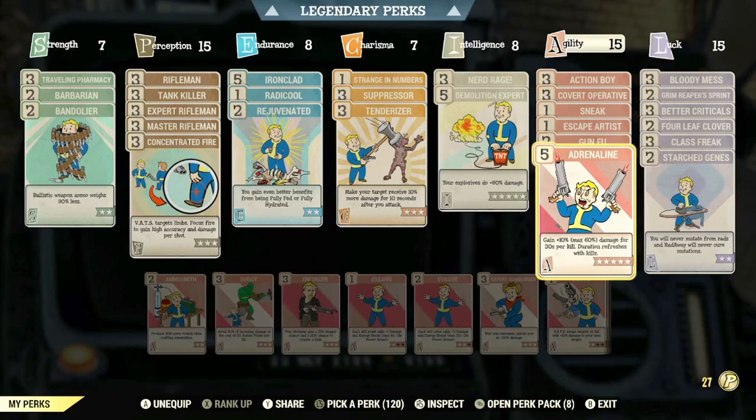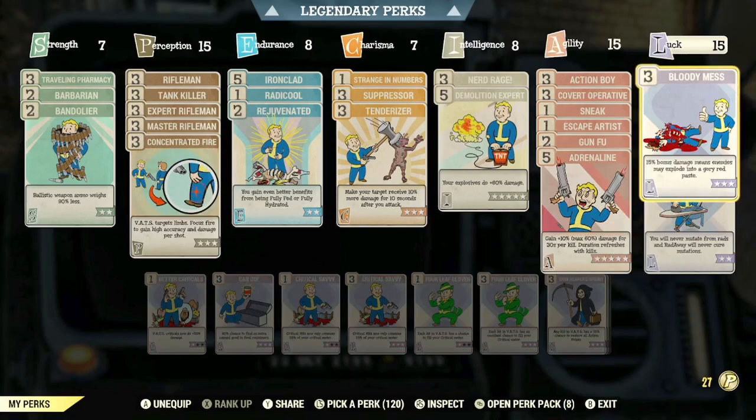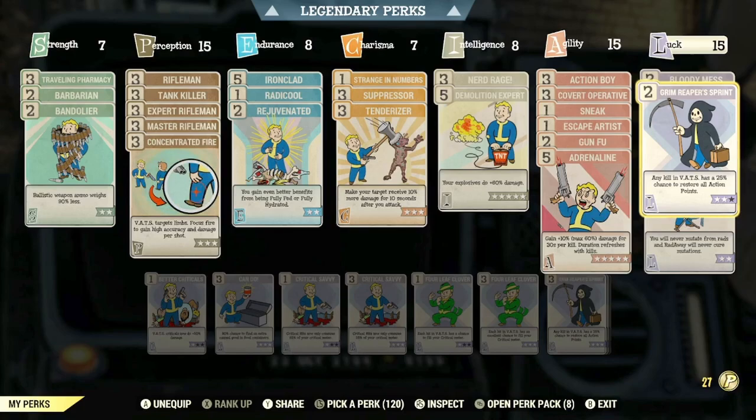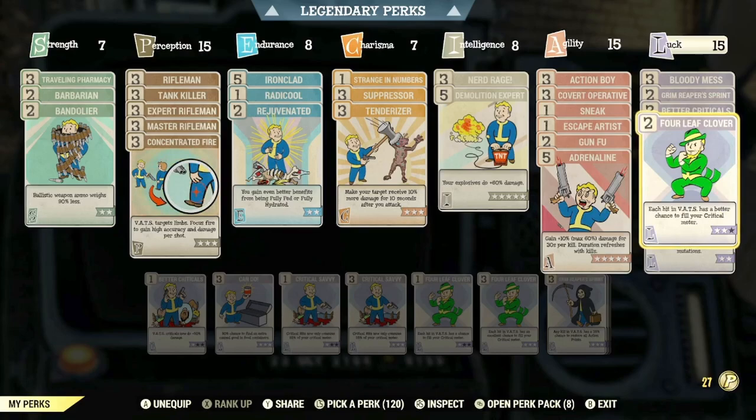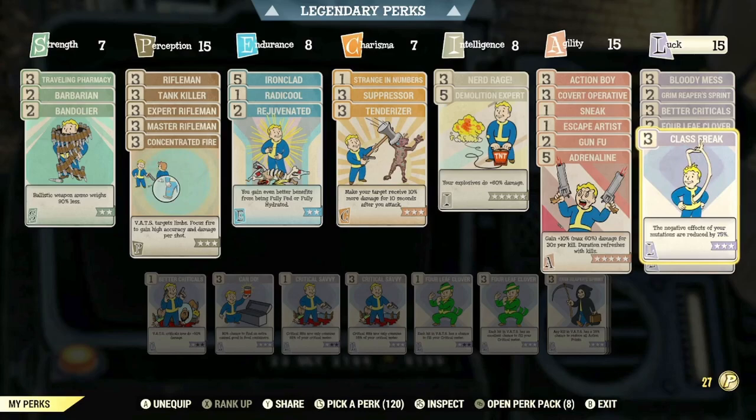In the Luck category, we do have max rank of Bloody Mess so that you gain 15% bonus damage, and enemies may explode into a gory red paste. We also have rank 2 of Grim Reaper Sprint, so any kill in VATS has a 25% chance to restore all action points. Max rank of Better Criticals so that your VATS criticals now do plus 100% damage. Rank 2 of Four Leaf Clover so each hit in VATS has a better chance to fill your critical meter. Max rank of Class Freak, which reduces the negative effects of your mutations by 75%. And max rank of Starch Genes so that you will never mutate from RADs, and Radaway will never cure your mutations.